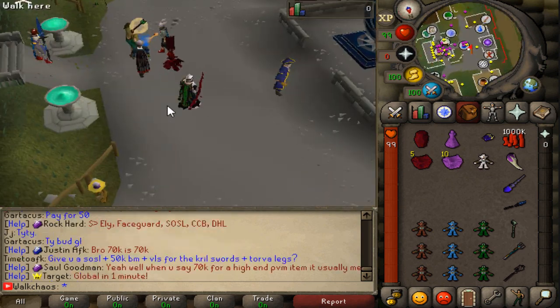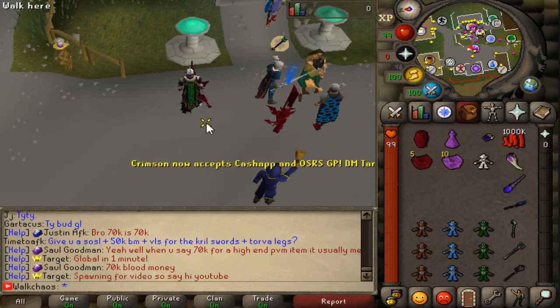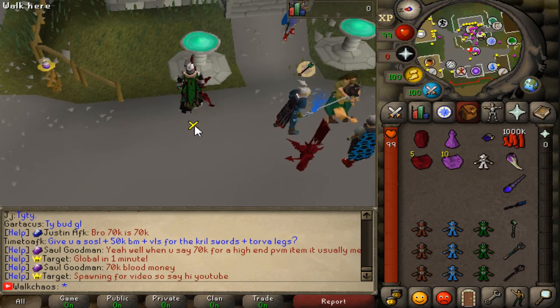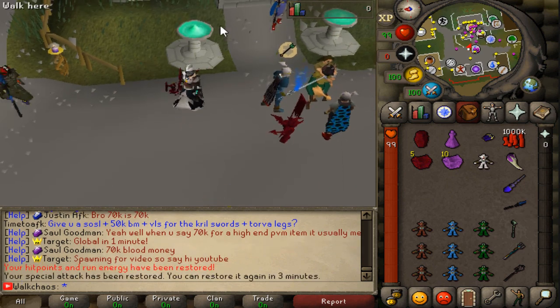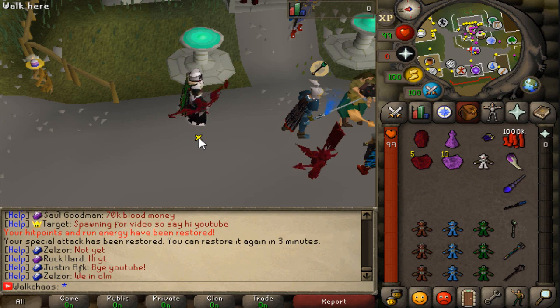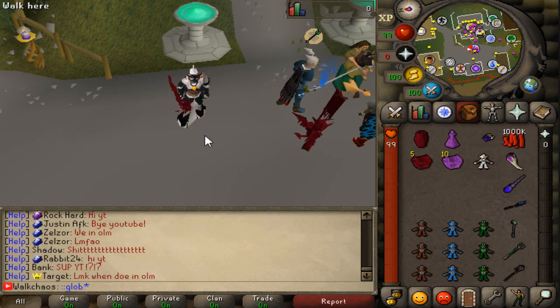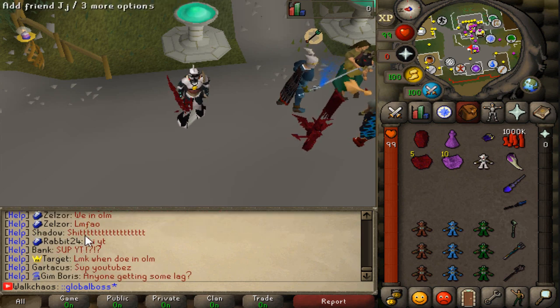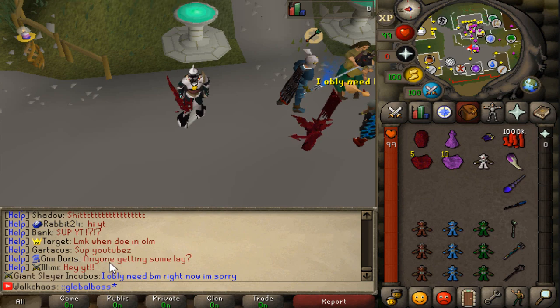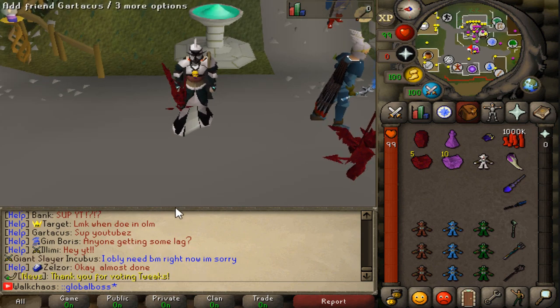One really nice way to get blood money is the global boss, which spawns every hour and everybody is pretty much killing it because it's super rewarding. We're going to go ahead and spawn it right now. Type 'global boss' in the chat to teleport to the location. Shout out to every single one of you guys - Crimson is on fire!